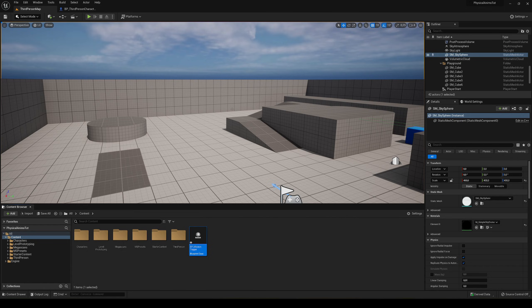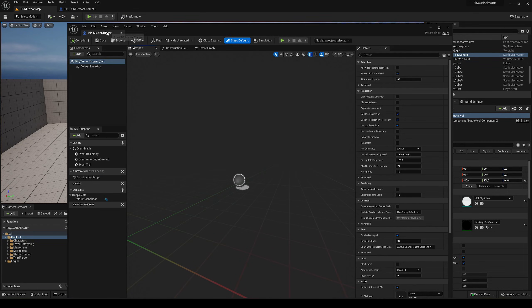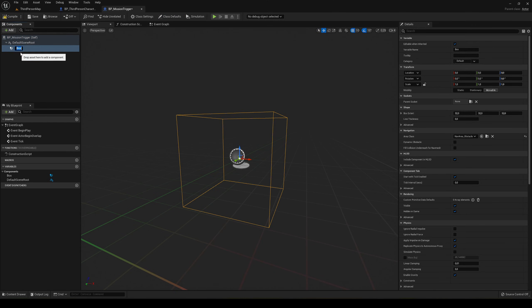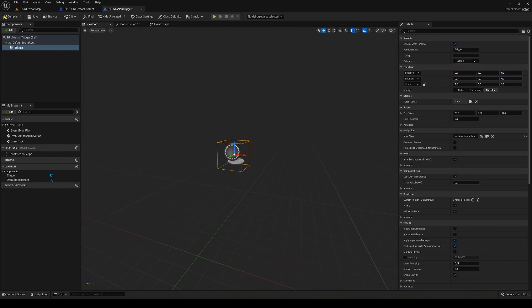Let's open it up. What we're going to have here is very simple. First, we need a certain type of collider so we can know when the character has passed through. Search for collision and add a Simple Box Collision — that will define the area. That's going to be our trigger.